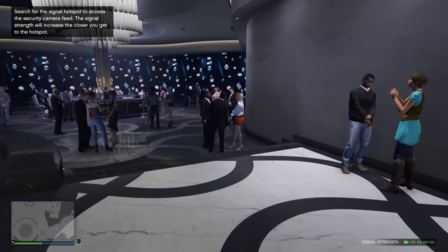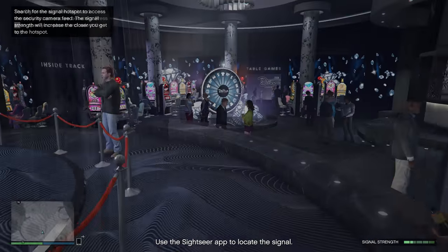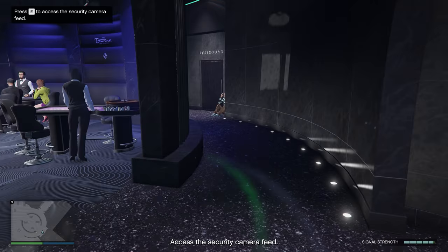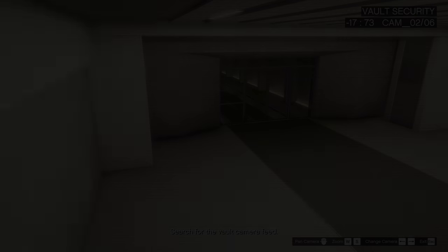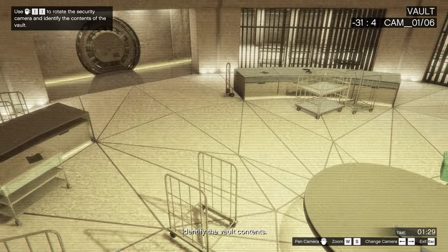Just find a signal, bring out the phone, and always search for camera one. Camera one will always show you the vault contents, so make sure to press the right arrow.